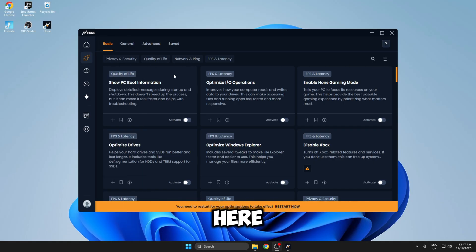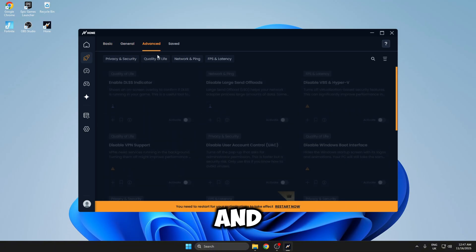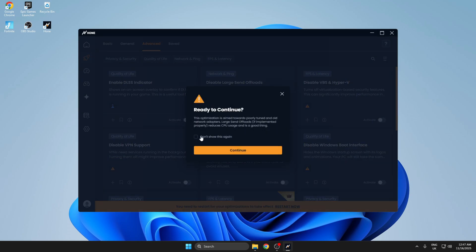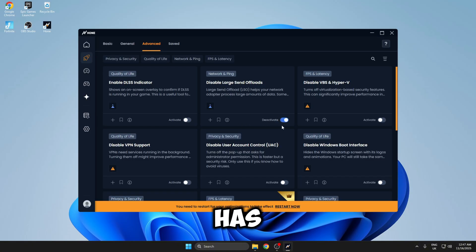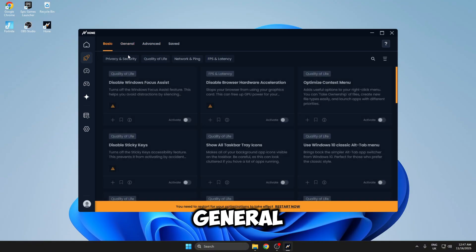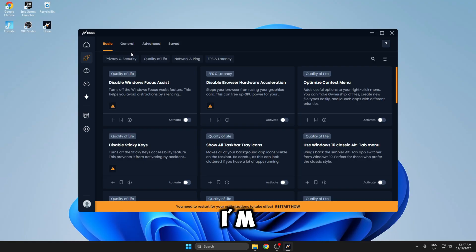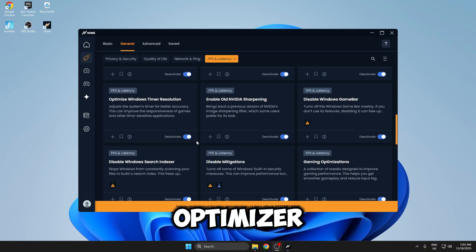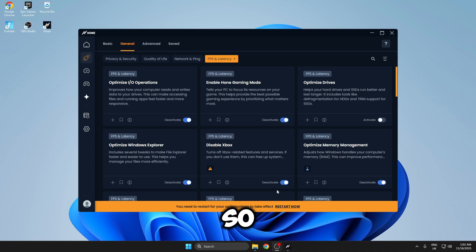If we head to optimisations on the left, at the top you've got your basic, general and advanced tweaks. To use a tweak all you need to do is click Activate — a box might pop up, just click 'don't show this again' and click Continue, and you'll see the button turn on. I'm going to apply every single tweak inside the basic, general and advanced sections. It took me about 20 minutes to do all of that and now it's telling me I need to restart my PC. I'll do that, launch Fortnite, and benchmark FPS inside the Peterbot 1v1 map.